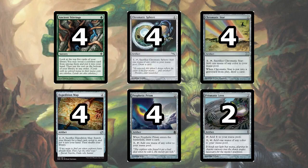The 4 Expedition Map are for finding your Tron pieces mainly, however they can go get your other lands when necessary. The 4 Prophetic Prism and 2 Prismatic Lens are both 2-drop artifacts that can cycle 1 generic mana to a mana of any color once a turn. The Prophetic Prism draws you a card when it enters, and the Prismatic Lens ramps you.